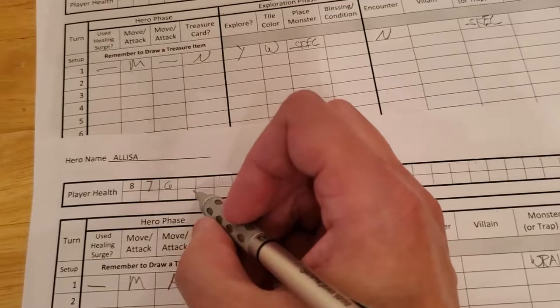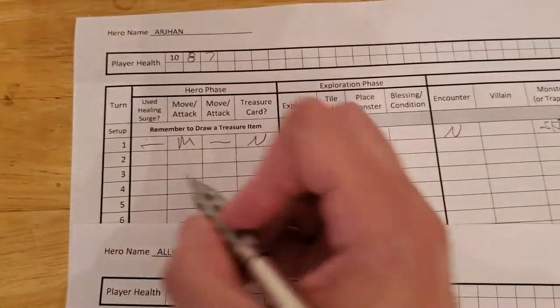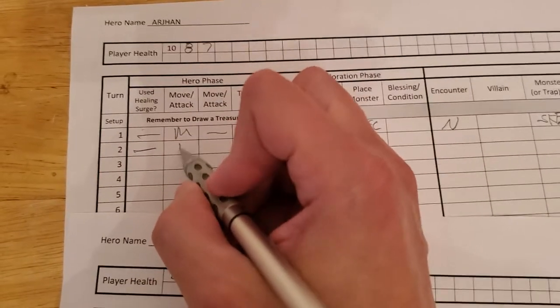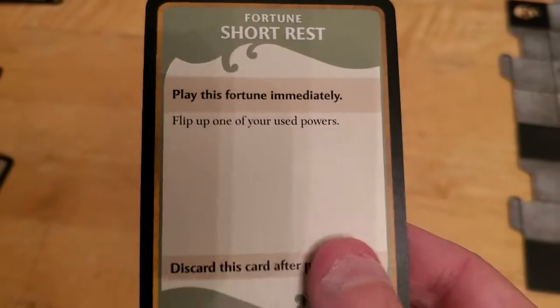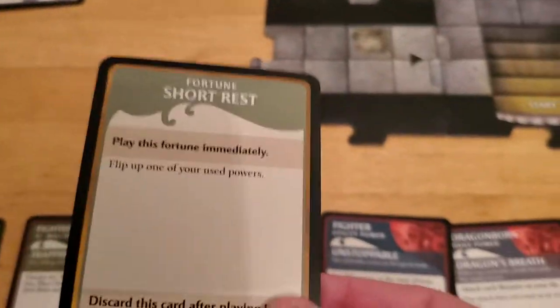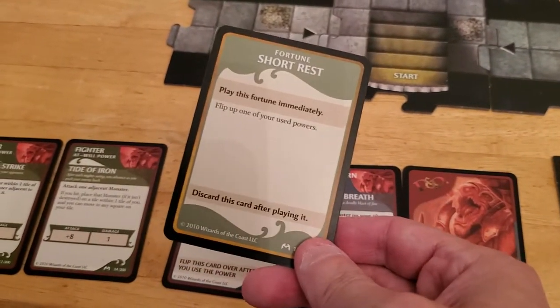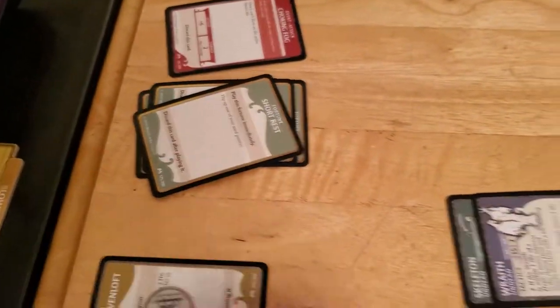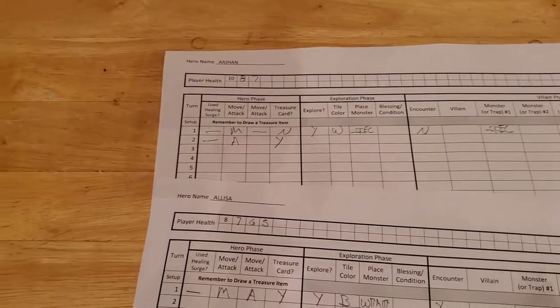We update our sheet — each hero took one hit point of damage from the death shriek. No surge, we attacked and killed, so we get a treasure card. We draw a new treasure card for Arjun — hopefully something good, even just a hit point gain would be nice. And that works out really well. That's one of the reasons I don't like holding on to my powers too long, because when you draw these treasure cards if all your powers are turned up, cards like this are a waste. We used our special power but immediately get to flip it back over.